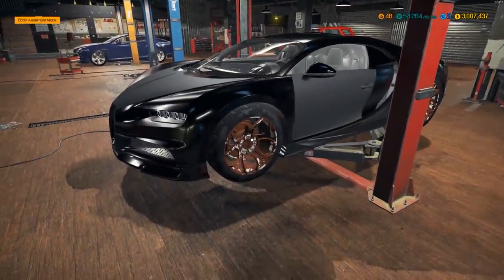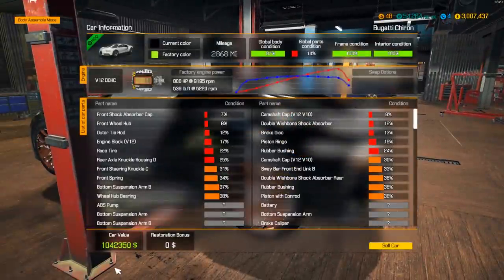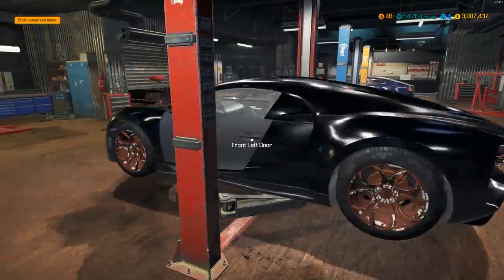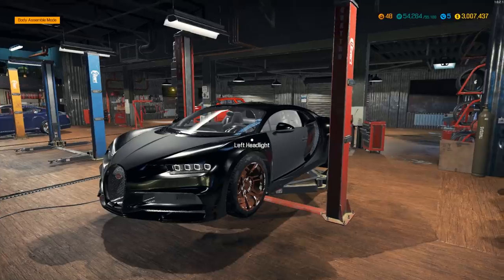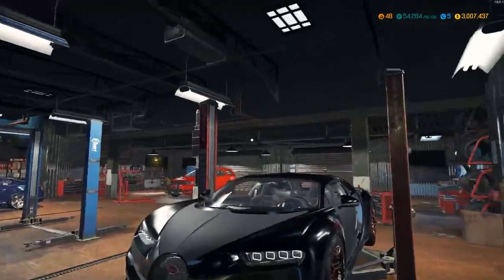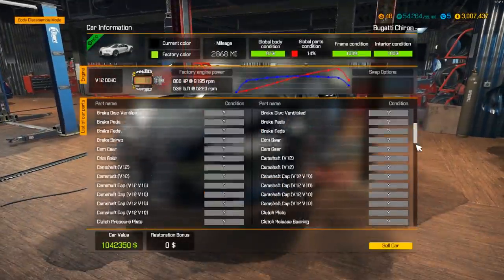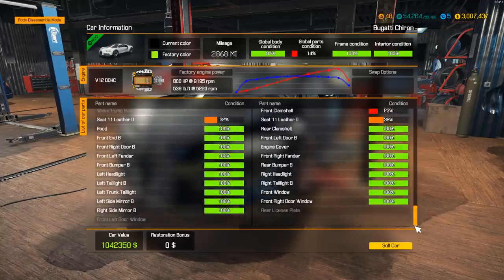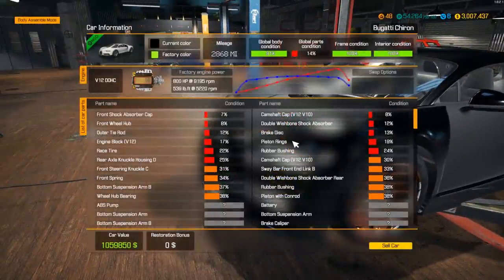Prices weren't too bad — around $750 to $1,000 per piece. In real life this car is like a million-dollar car, so that's not bad at all. We've already slapped on the body pieces and this thing is already over a million dollars — that's pretty crazy. This is probably going to be my new money car. We got the Lamborghini up to around 2.4 million, and I think this one is going to go far past that.